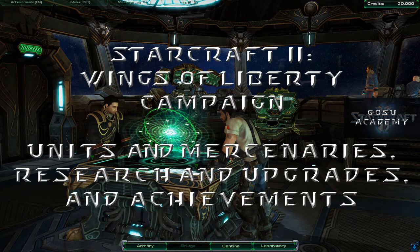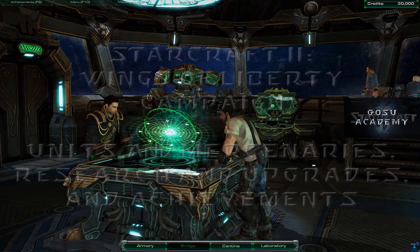Welcome students. Today we're going to talk about the Wings of Liberty campaign, but not about specific missions. Instead we'll talk about unit selection, mercenary choices, what you might want to do in terms of research and upgrade paths, and we'll talk about some of the achievements that are not mission specific — more general to the storyline, whether you should pursue them and what some tips for succeeding at those achievements might be.